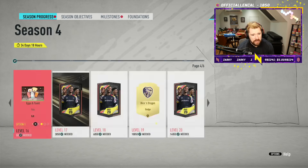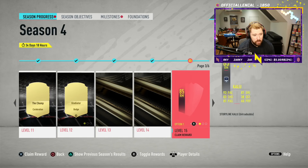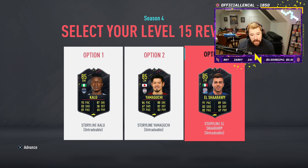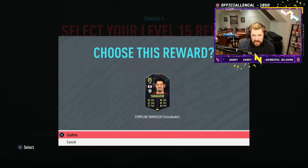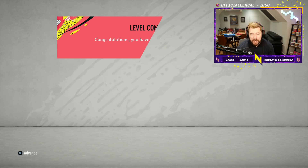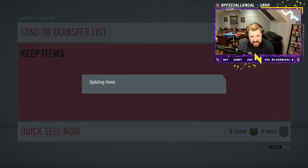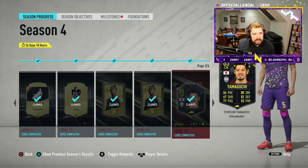Daily objectives is done and season progress now allows us to attain our level 15 player. This is less about the player itself and more about objectives — I don't really care for any of these guys since I already have really good players. I already have a Bujala for right mid from this league. El Shareri could be quite nice, but I think we're going to take Yamaguchi because there are a lot of really good Japanese players, so I'll take him for the Japanese setup.